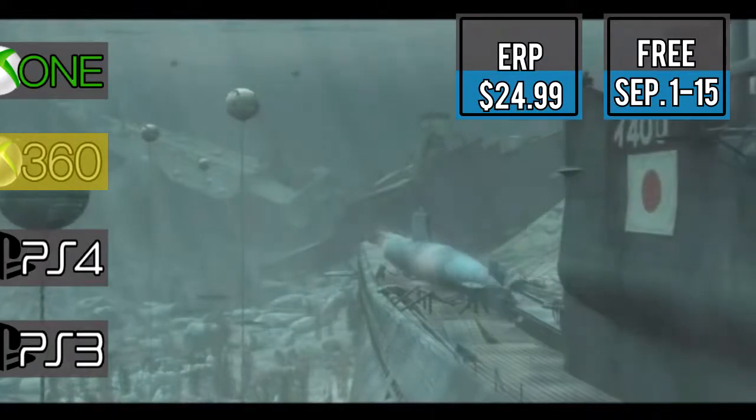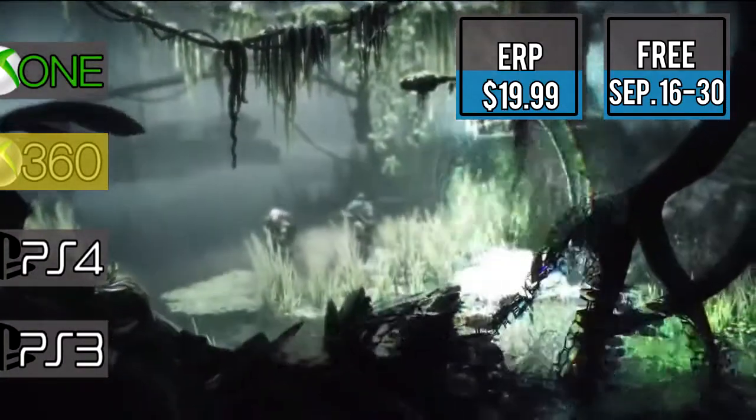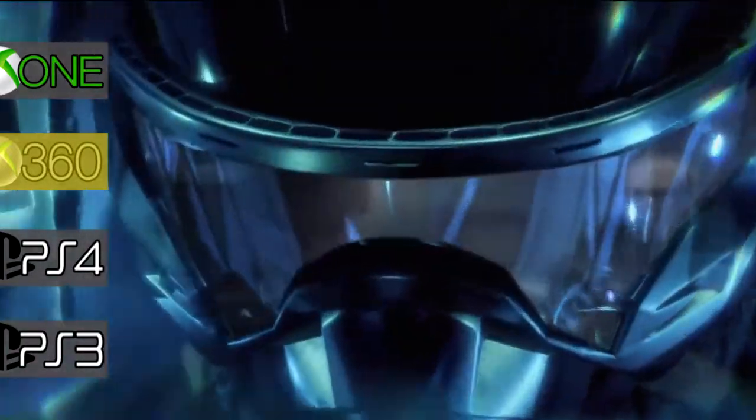Starting our 360 list is Battle Stations Pacific. Fight and control 100 air, sea, and undersea units in this strategy based game. Rediscover your humanity in Crysis 3. Use your nano suit to battle through the seven wonders of New York's Liberty Dome.